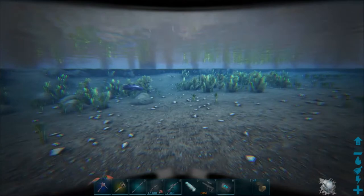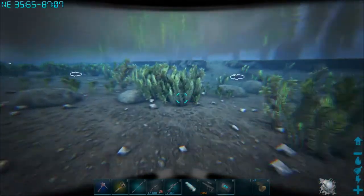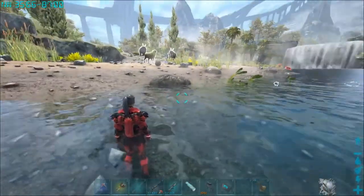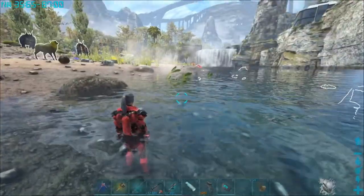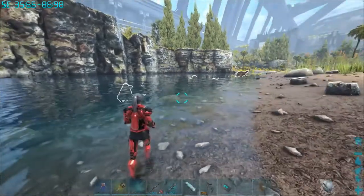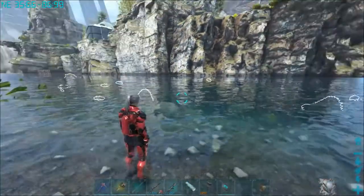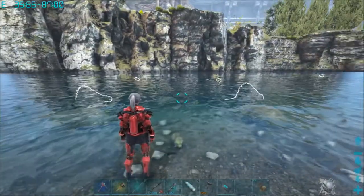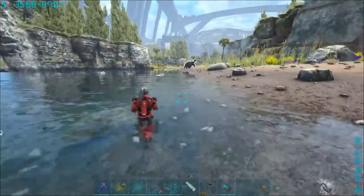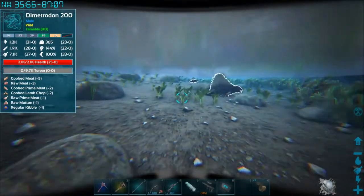Let's turn on our spyglass. If you have an area near your base that has a lot of fish, kill all those Hesperornis — those duck-looking animals — because they will eat all your fish. I noticed I hardly had any fish when I first came in because there were about four of those ducks here eating all the fish. I came back later after killing the ducks and now we have some fish.